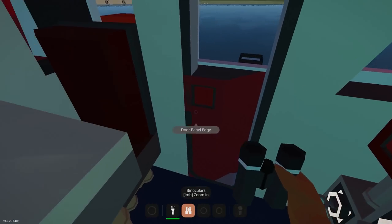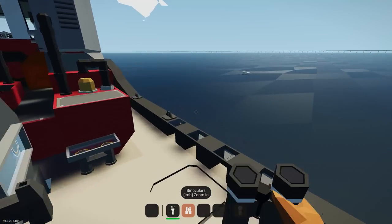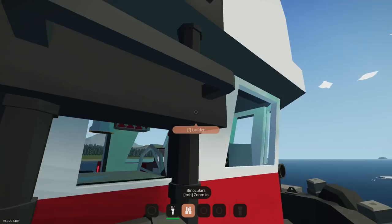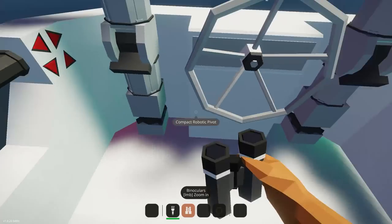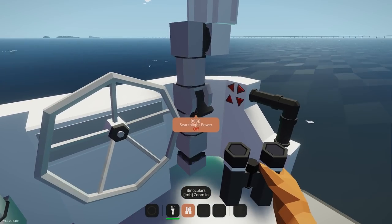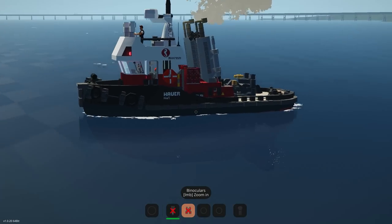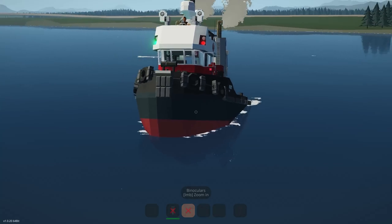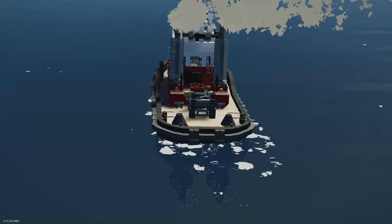I almost forgot — there's a little flybridge up top. Let's go and have a look at that. Going around this way, there's a ladder, and up here he's got some equipment and searchlights. Then there's the flybridge, which you can control the vessel from. Yeah, lovely little creation — let's move on to the next one.